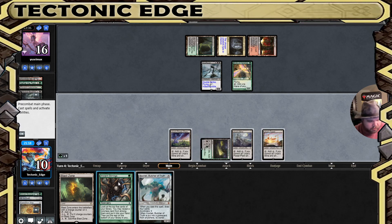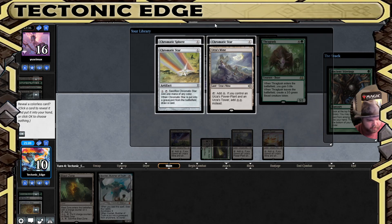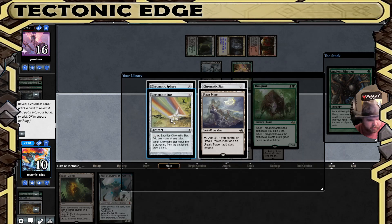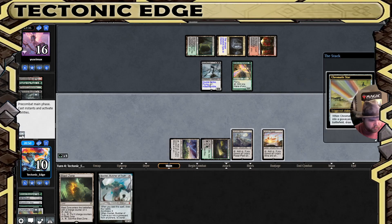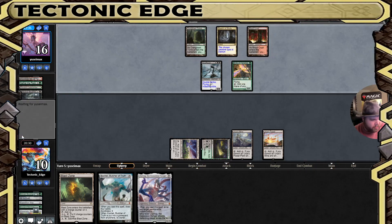Not the option we were looking for, but not bad. We can guarantee the Kozilek, but we'll be dead before it matters. Eight mana. Well, if we draw a Tron land, assuming we have a way to live this next turn, we're in a decent spot. Of course, the land would have been the grab, but we had no way of knowing that.